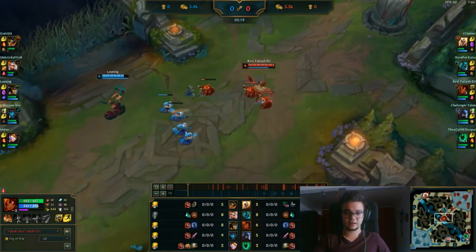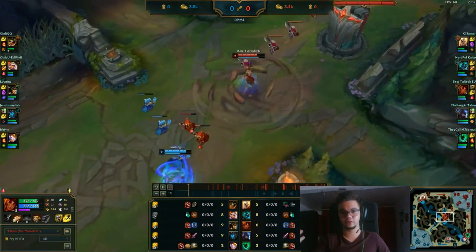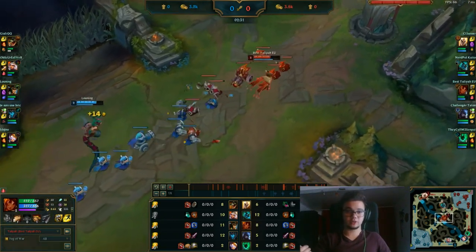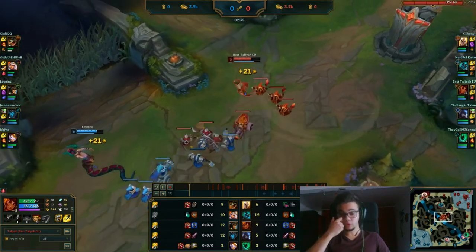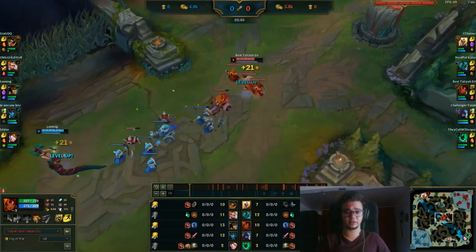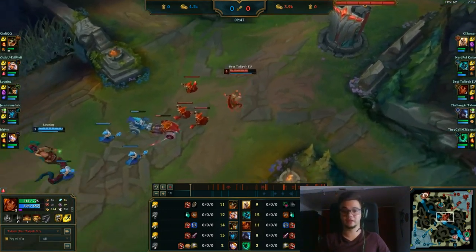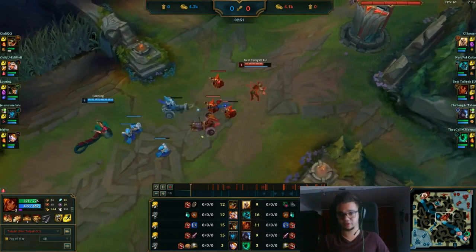Maybe I try a combo, maybe it works, maybe not. I also need to defend myself against large burst damage that can come from either Cassiopeia or Renekton's stun with Ignite. That was a good guess — I did not know he was going for Ignite, but it's pretty obvious he can, because he's against a top laner he can kill quite easily since Kayle is useless in the first part of the game.